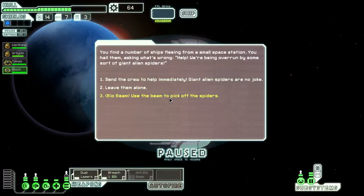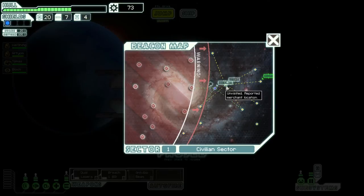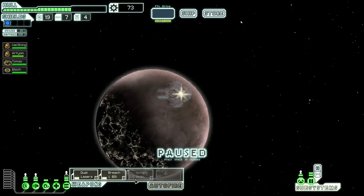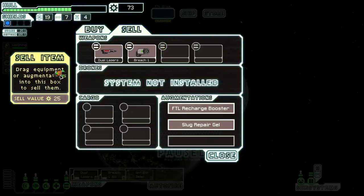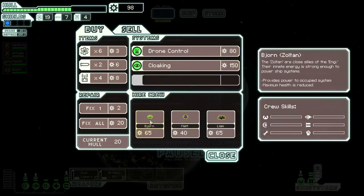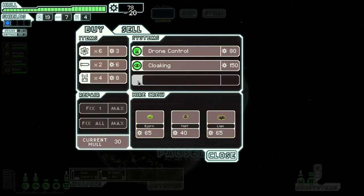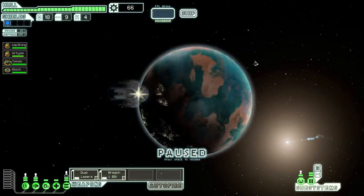Oh, that's the spider event - I know this one all too well. And there's a store right here. I'm going to sell this anti-bio beam. Not a whole lot I can buy here. I could grab a Zoltan crew member, but I don't really want one, to be honest. I'm just going to save my money for now. There should be another store at the start of Sector 2, or somewhere near it at least.